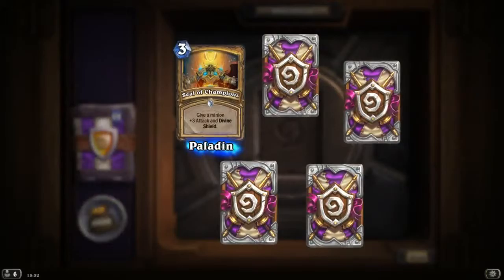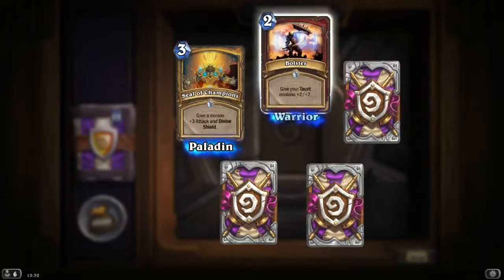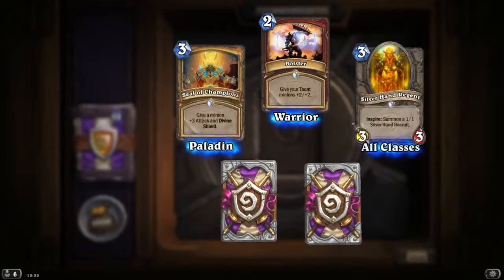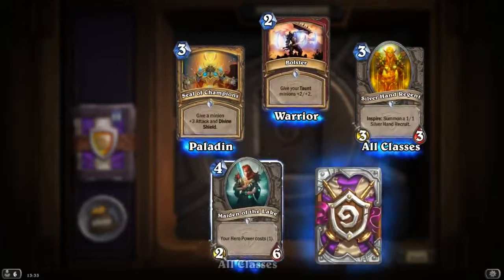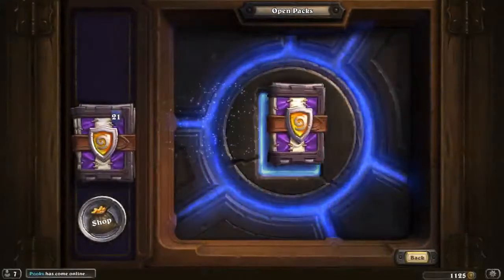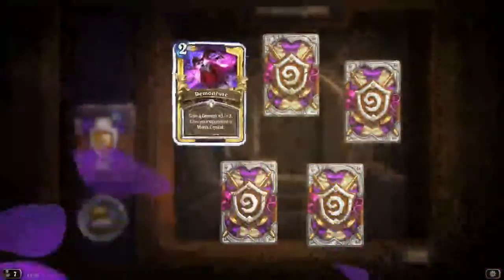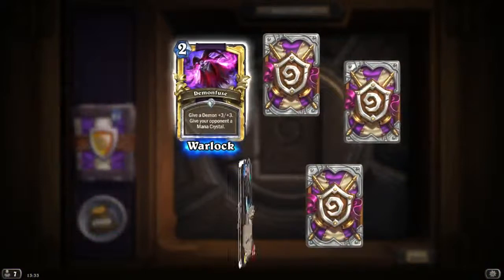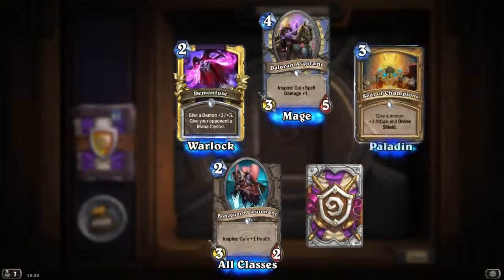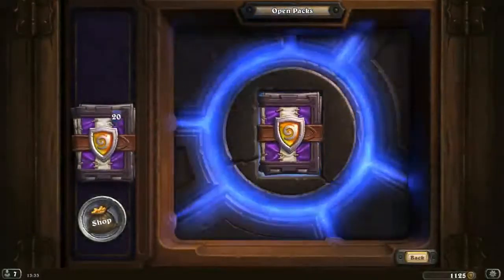Seal of Champions: give a minion plus 3 attack and Divine Shield. Wow. Bolster: give your Taunt minions plus 2/plus 2 — again. Another Silver Hand Regent. Maiden of the Lake. And Polymorph Boar — more disenchanting stuff. Golden Demon Fuse. Bone Guard Lieutenant. Dalaran Aspirant. Another Seal of Champions. And another Ball of Spiders for disenchanting.